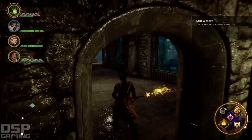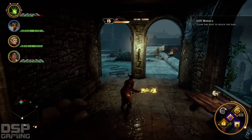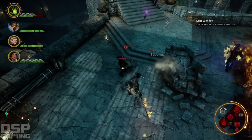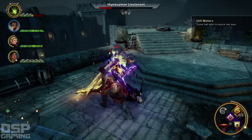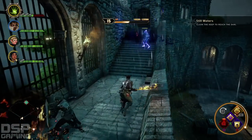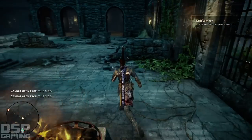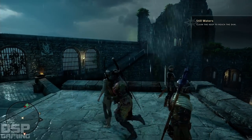Here we go. Where's the boss? Gotta be around here somewhere. These normal guys - I gotta take them out. I think there's another door. Come on, it didn't open. What didn't we do? We killed everyone. Wait - it just opened.